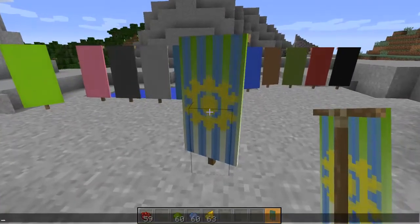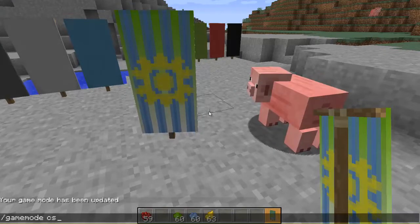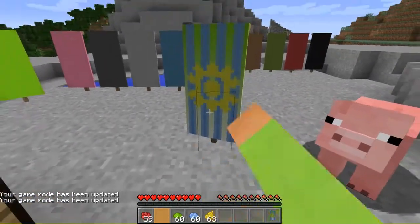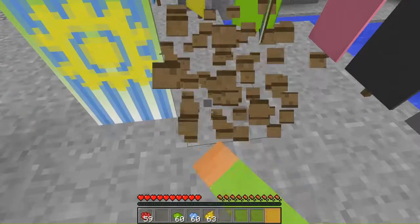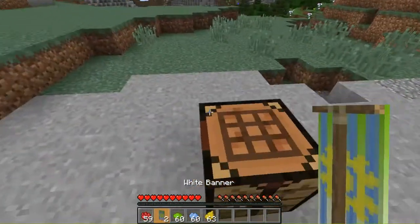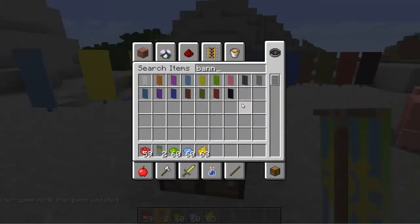Hope it looks cool! In survival mode, by the way, the max stack size is 16. You can just break a banner, pick it up, and reuse it again. Also, banners do stack together — a second ago it didn't seem to work but it does. You can also do skulls and other patterns.